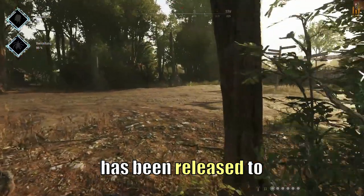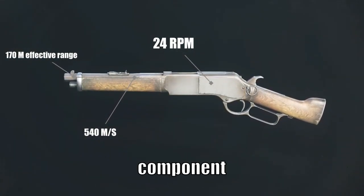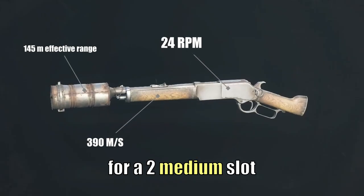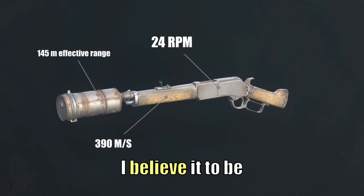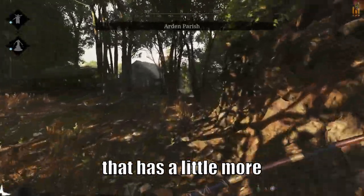The Centennial Shorty has been released to Hunt Showdown. It's a pretty cool weapon. I like it. It is a competent sidearm for a two medium slot loadout.